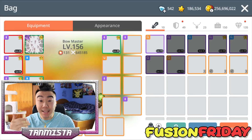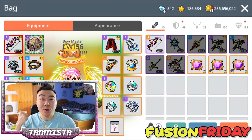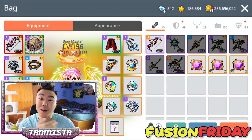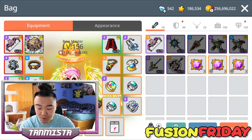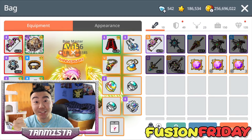Since we do have the Mercedes class that just came out, we're going to be fusing a couple of dual bow guns as well, just to see if we can get an emblem. Worst comes to worst, we don't make an emblem, but we could sell the items for profits, whether it's a weapon or armor. Everyone's buying these R2 equips for super expensive right now, so if you guys want to make money, that's a good way to do it.